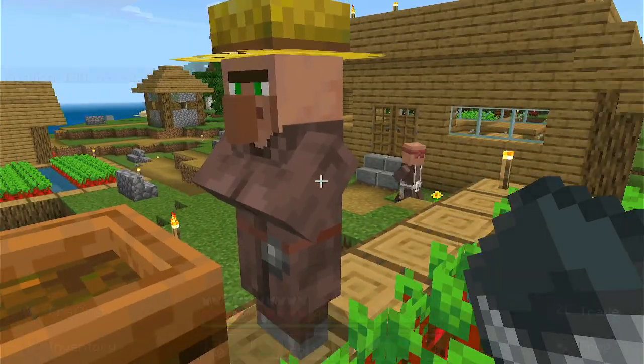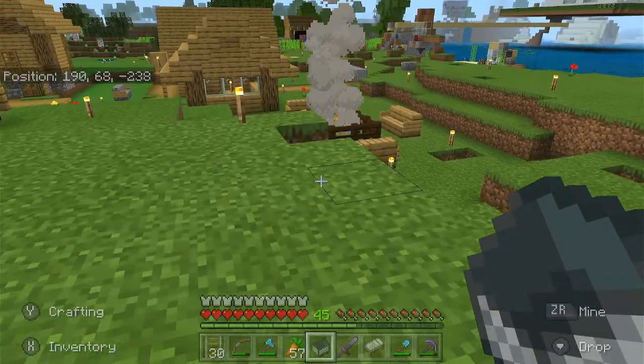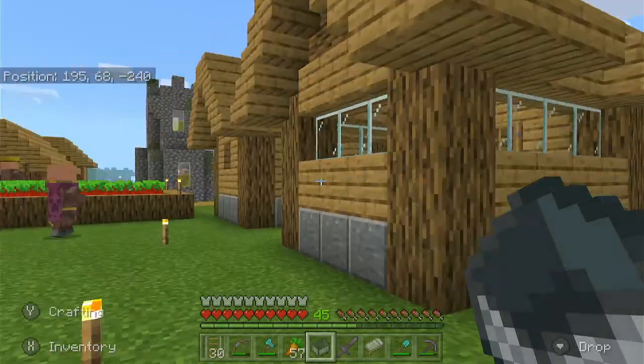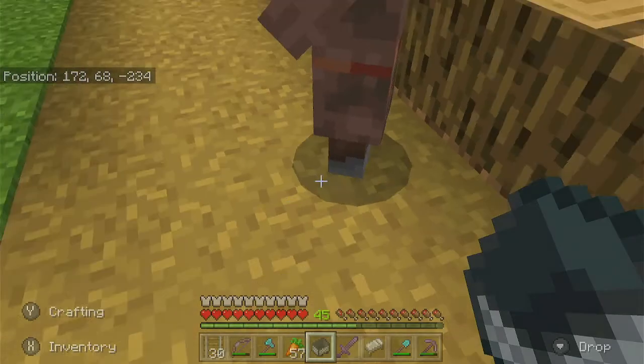I can't bring villagers that I've already traded with. This guy's obviously been traded with — he has a gold thing on his body. This guy over here looks like a pretty willing volunteer.